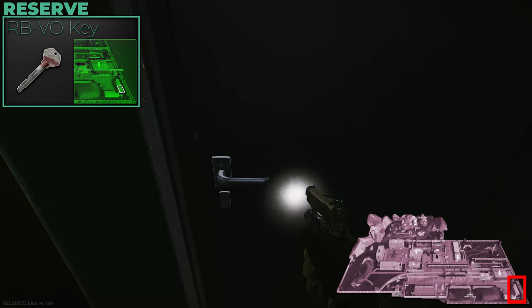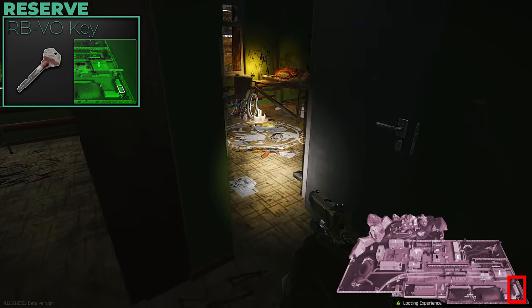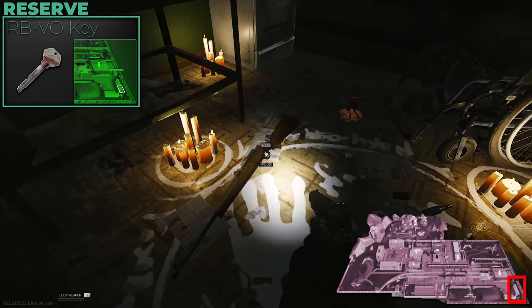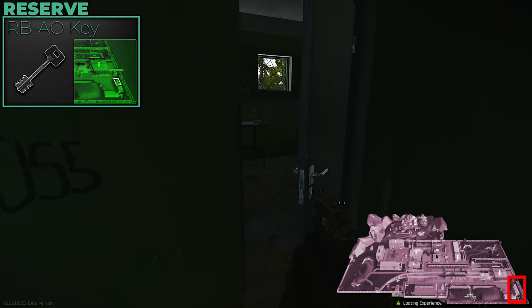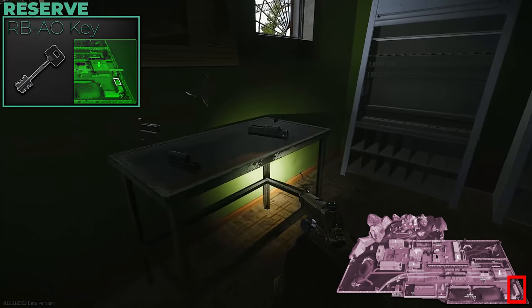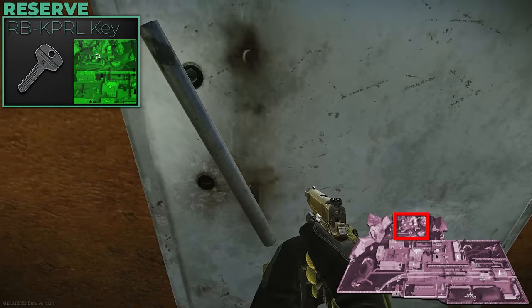RB-VO and AO are near the train station marked room. VO is the marked room itself, AO is the room just outside with AK spawns. Definitely worth grabbing both keys — if you spawn on that side, fight people off for the marked room, then get the AK mods room as well. Not a bad way to get a bit of money at the start of a raid.